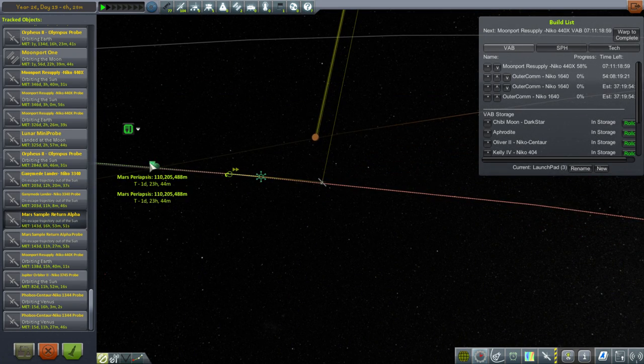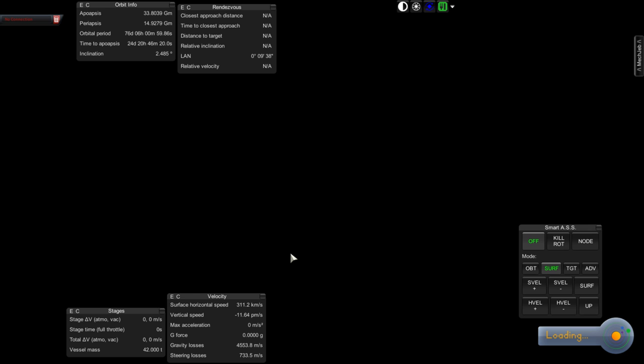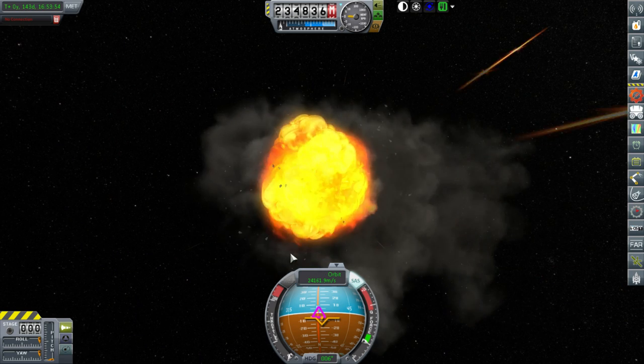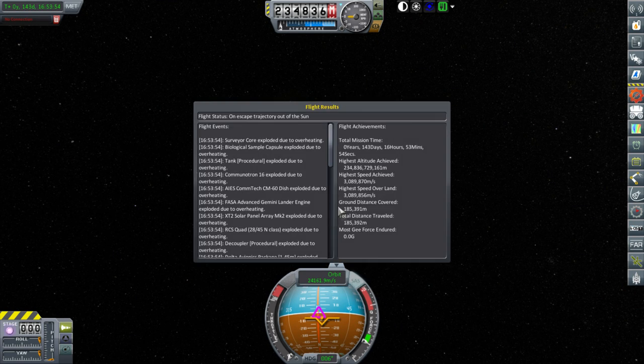The Mars periapsis is quite high — I normally don't have it at 110,000 kilometers. I suspect there's been some issue here. There was the weird KOS beep, and then I heard an explosion. Looking at F3: Surveyor core exploded due to overheating, biological sample capsule exploded due to overheating — everything exploded due to overheating.